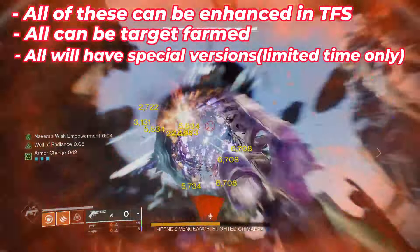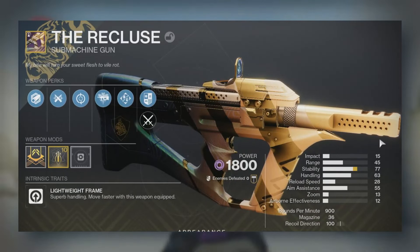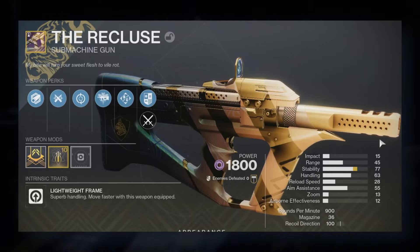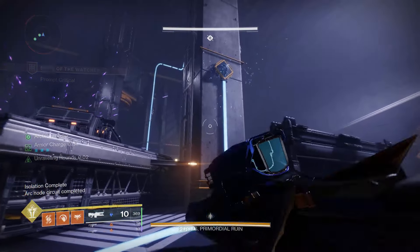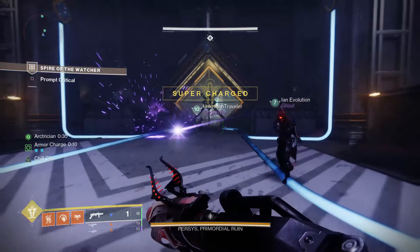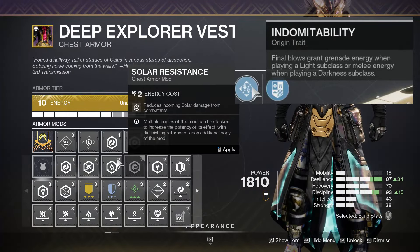During the Into the Light period — at least the initial hype phase before the Final Shape drops — you're going to be able to earn special oriented versions of these weapons. These are the ones with the golden glow at the weapon's barrel. I believe these weapons are going to have curated rolls. Just know there are going to be limited versions with that additional cosmetic look, and then all of these weapons are getting a new origin trait.